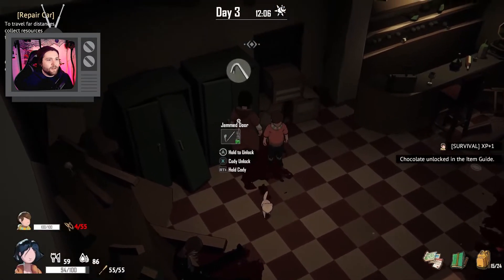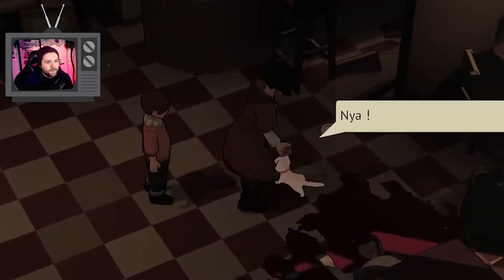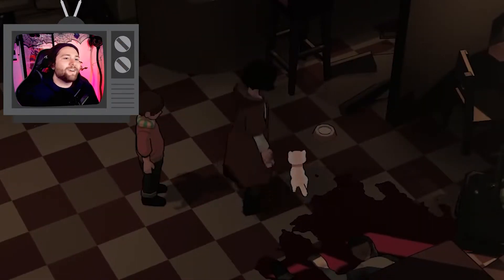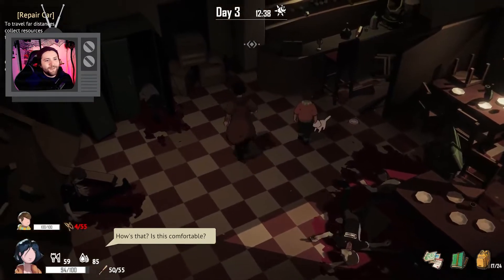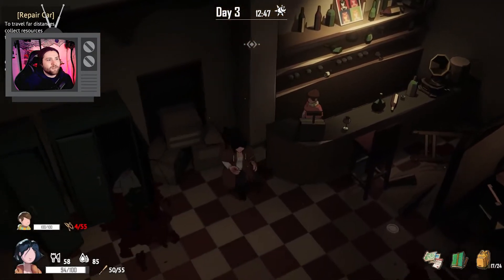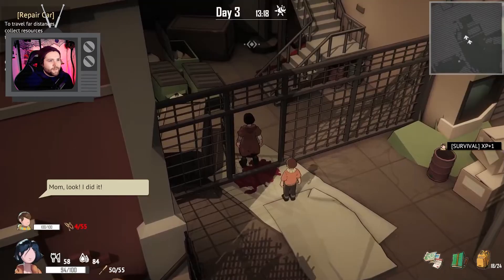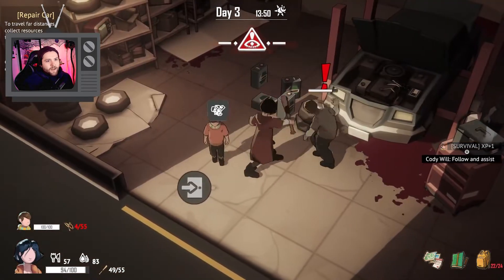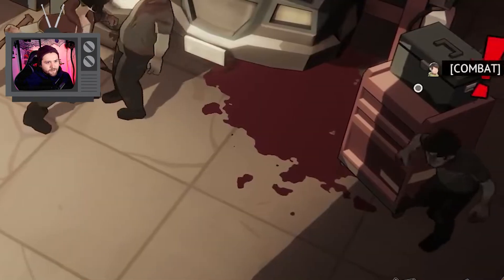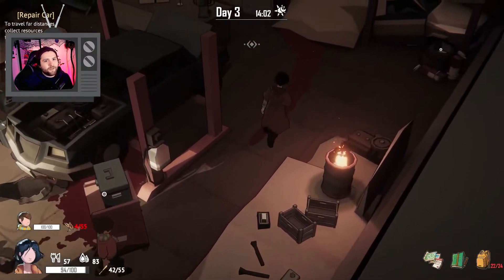We can pet the cat. Cody, you can pet the cat if you want. The kitty — that's so cute. Poor kitty. Anything behind the bar? Doesn't look like it. Time to use that lock pick now. Cody can apparently lock pick already — I did not realize that. Let's go, Cody. Zombie alert. Other zombie alert. We don't have another lock pick for that, unfortunately.